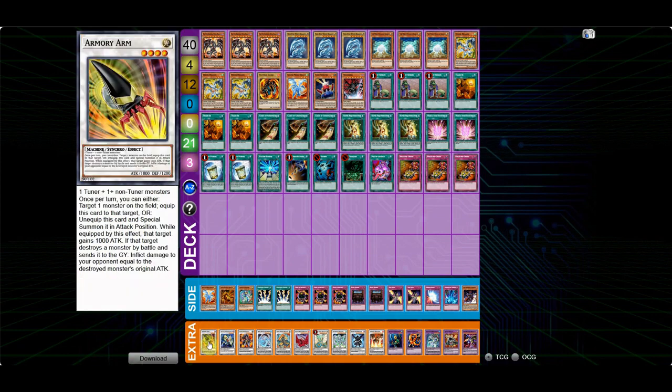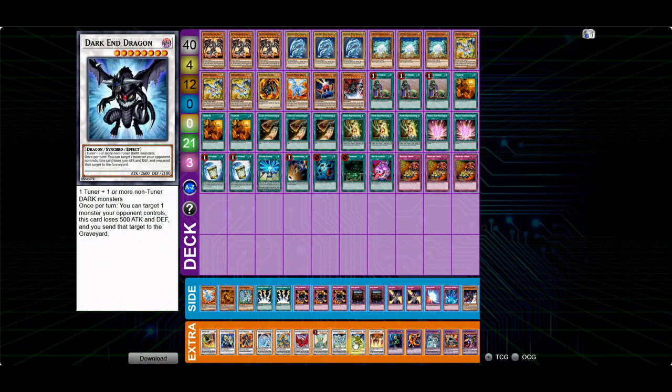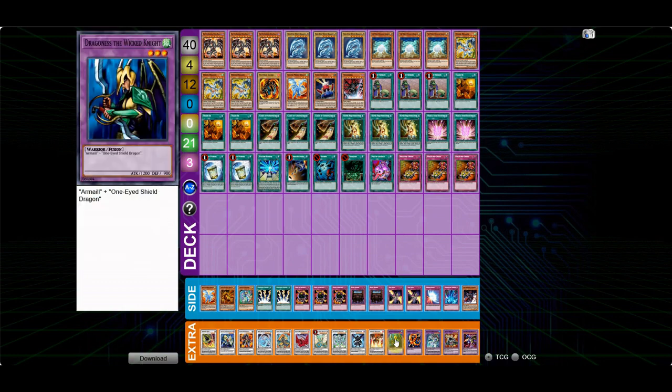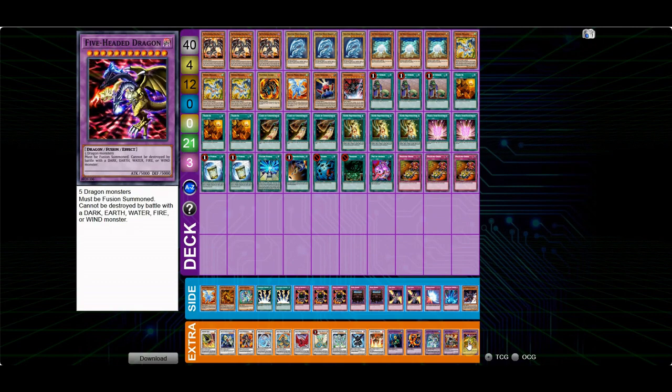For the extra deck, it's pretty much the same as my RBET lists with just one card different. The Armory Arm, Catastror, Goyo Guardian, Brionac, Iron Chain Dragon, Black Rose Dragon, Ancient Fairy Dragon, Stardust Dragon, and Trident Dragon for the synchros. The one change is Dark End Dragon — since I'm playing Gorz it never actually came up in the tournament, but I still think you have to play it if you're playing Gorz. For the fusions: Dragoness of the Wicked, one Dark Fire Dragon — I cut one of those to make space for Dark End Dragon and didn't really miss the second copy — plus Elemental Hero Mariner, Ojama Knight, and Five-Headed Dragon.